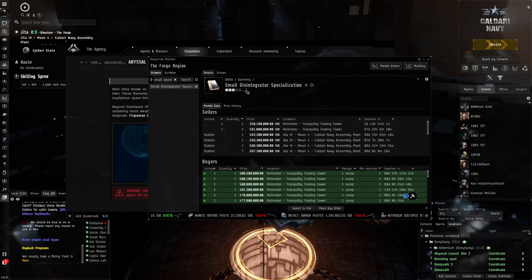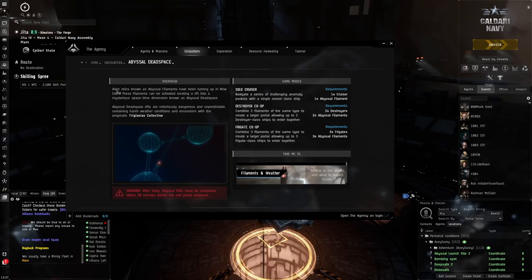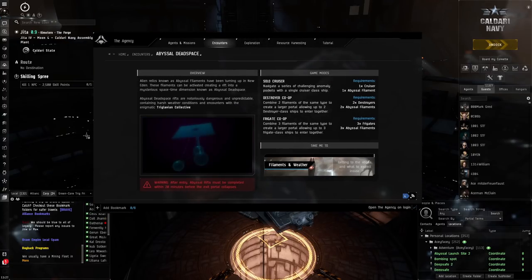So that's how I would do the primary income. The secondary way I earn ISK is called PI — planetary interaction.